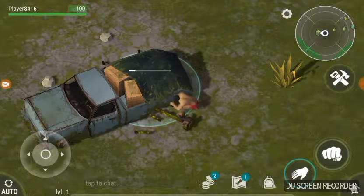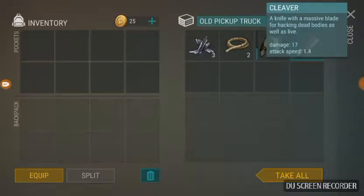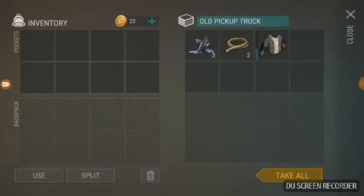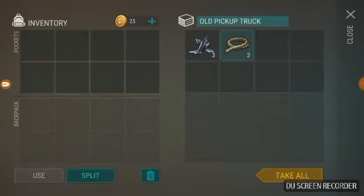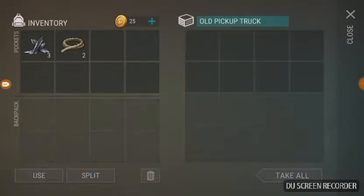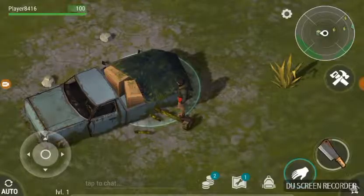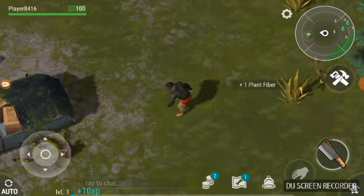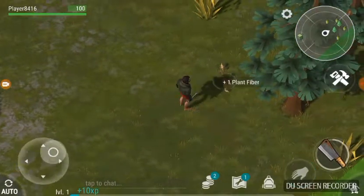If I'm correct, there should be some supplies in this. So we'll start off with a cleaver with 17 damage and 1.4 attack speed, a thick jacket which has armor of 6, 2 rope, and 3 scrap metal. I don't know what I'm going to use that for at the moment, but I guess we might as well start collecting some stuff.